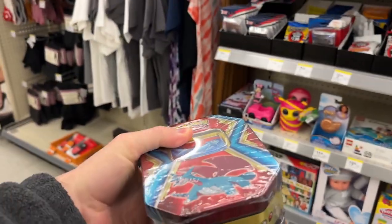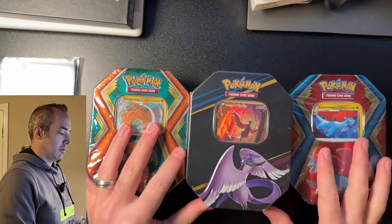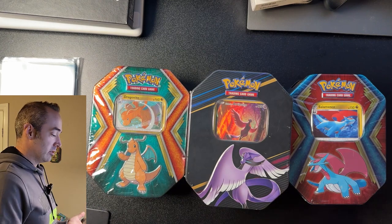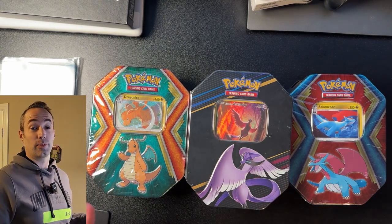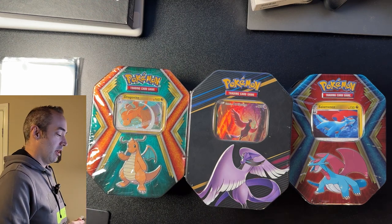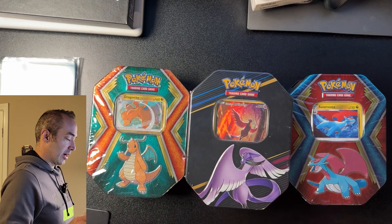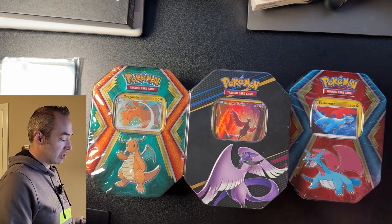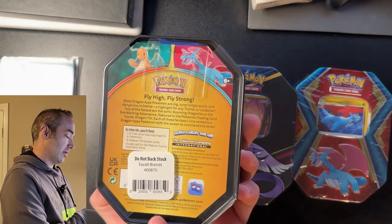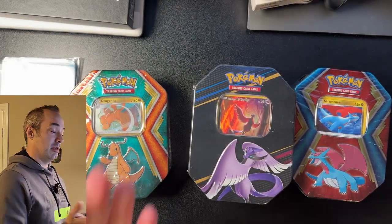Crown Zenith and a Salamence. We're back and ready to open the goods. We got three tins. I spent $59 but I have a $5 Walgreens credit because I shopped there too often. So about $55, that's about $70 per tin. We got the Crown Zenith, Dragonite and Salamence. I'm excited because the copyright on these is 2019, so maybe they have some older packs in there. Maybe not. Well, let's find out.